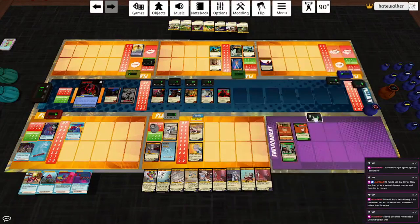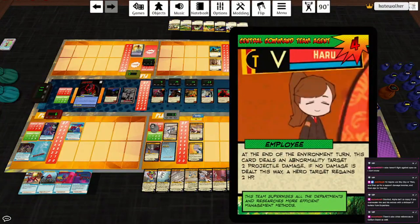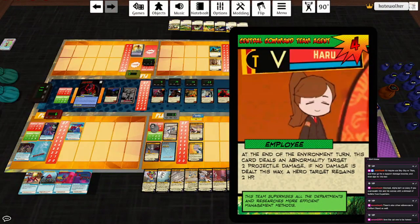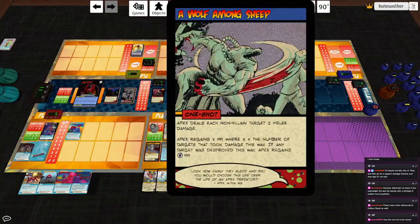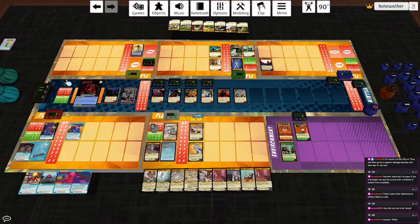The environment plays a Central Command Team Agent. The environment turn's card deals an abnormality target two projectile damage — no damage is dealt this way — then a hero target gains two HP. Thank goodness — that's Pseudo. Start of turn, Magistra Damaris hits Pseudo for three and plays the top card of the villain deck: A Wolf Among Sheep. Apex deals each non-villain target two melee damage and regains HP equal to the number of targets that took damage — that's four. On the upside, he's close to done. But then again, so are we.